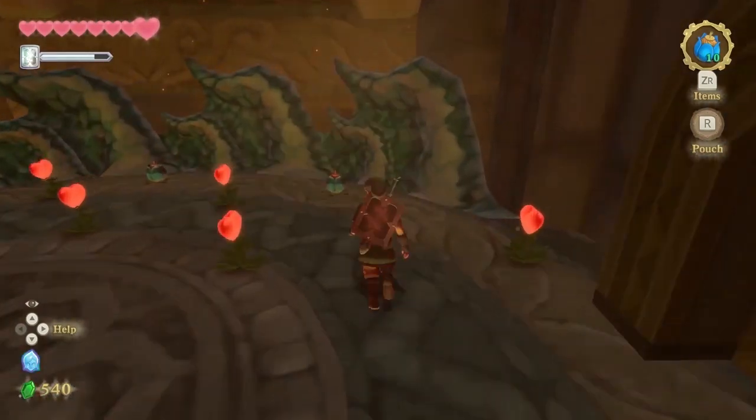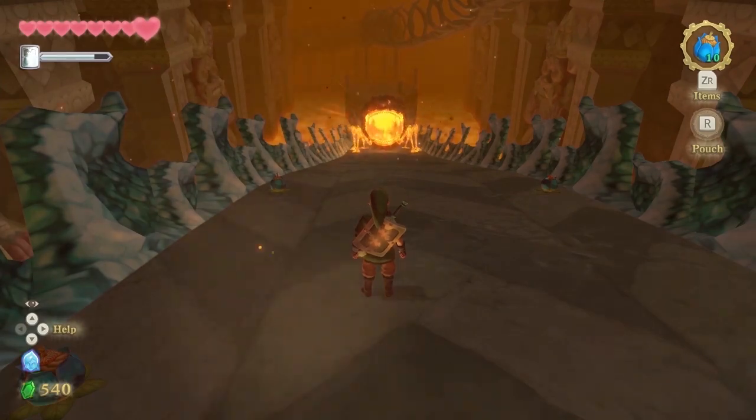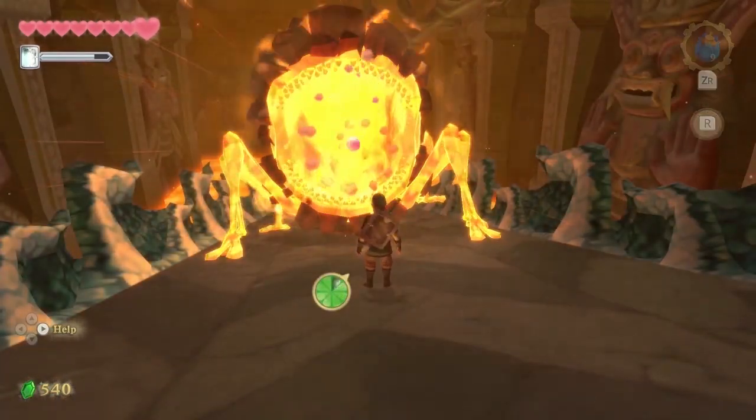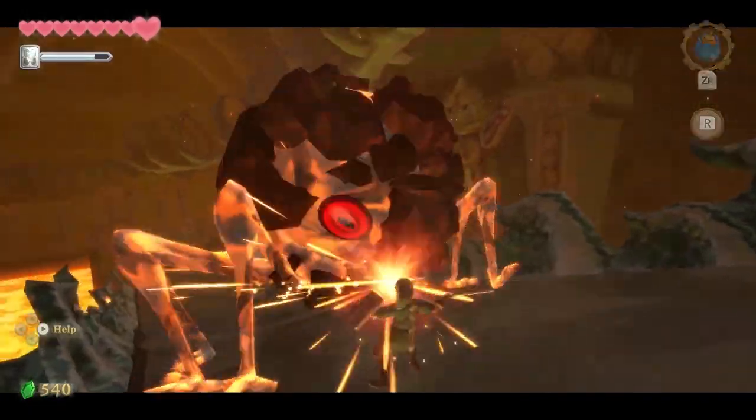Now if you notice, when he gets hit by a bomb, he'll roll back down. When he rolls back down, he'll inhale — that's when you throw a bomb into his mouth. When the bomb blows up, you'll see his eye. Hit the eye as much as you can.